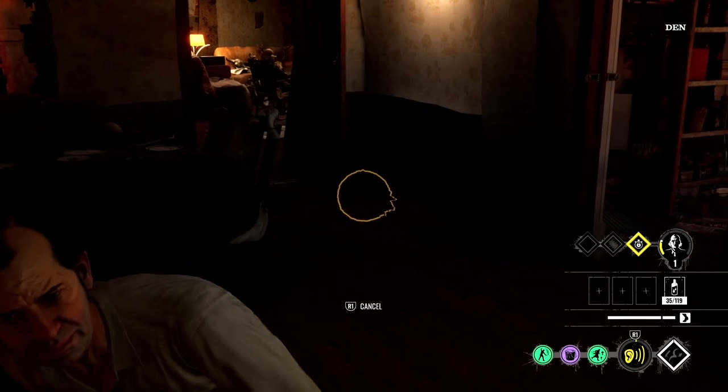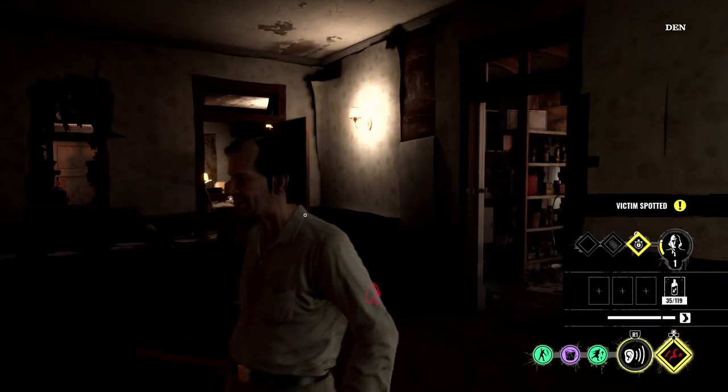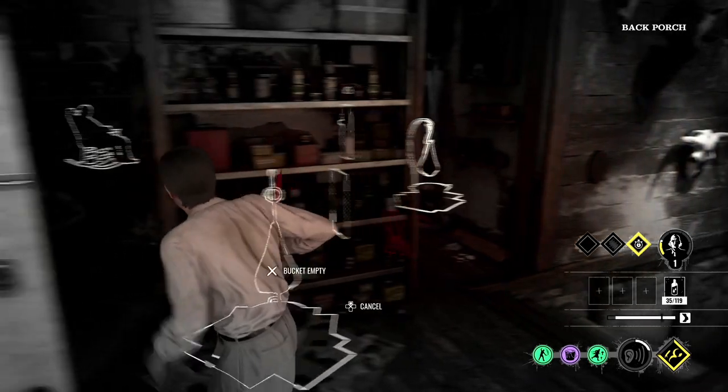The fuse box is right on top of these stairs. Go downstairs. Oh wait, wait — I just heard someone.